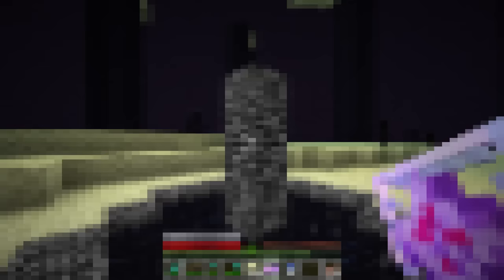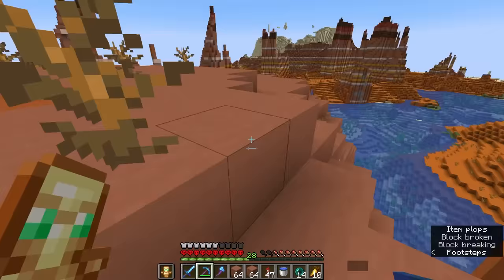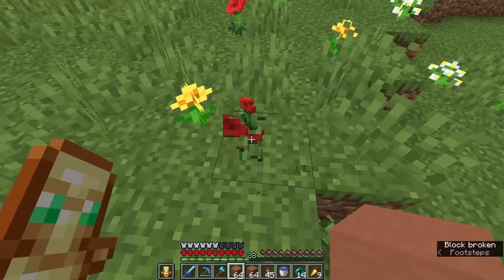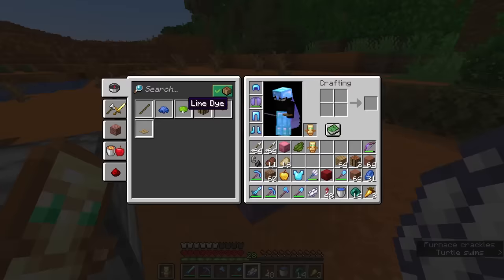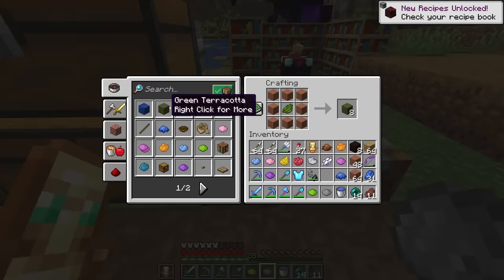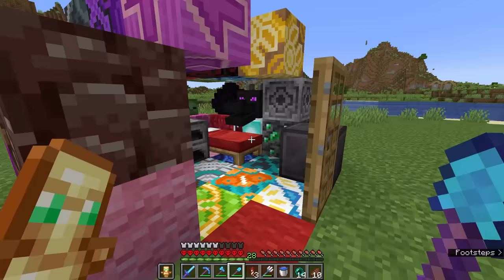The final set of blocks before the super insane ones are all the glazed terracotta blocks. To get those, I need to find a mesa biome — another super rare biome that took way too long to find. Now I need to get every single color of dye in the game: red, yellow, blue, light gray, pink, black, white, orange, brown, purple, magenta, light blue, green, lime, gray, and cyan. I finally have every single color of dye, crafted it all into terracotta, and smelted it to glaze it. There is every single type of glazed terracotta.